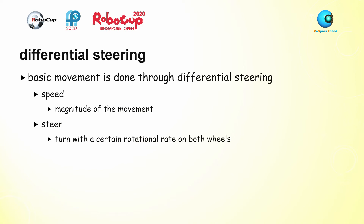First up, the basic movement. For the basic movement, I employed a technique called Differential Steering. So what is Differential Steering and how is it different from the wheel-left, wheel-right model? Unlike the wheel-left, wheel-right model, Differential Steering has two intuitive variables: the speed variable and the steer variable.